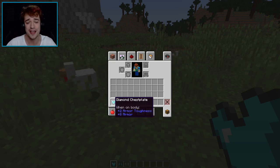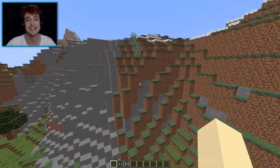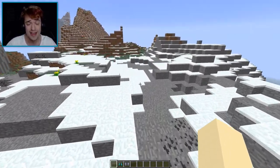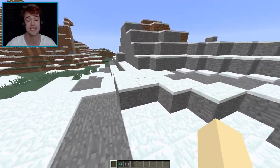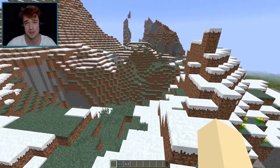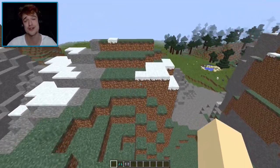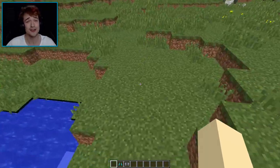So this guy decided to fix that. He made a command block which combines boots and the wings of the elytra so you don't have to take off any armor to actually use the elytra. I'm going to show you guys how exactly this is done. If you want the command, I'll link to where I got it from — I want to give props where props are due.